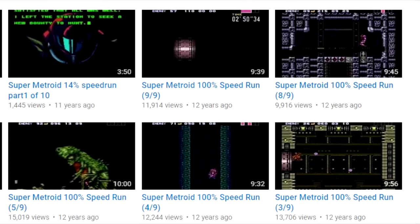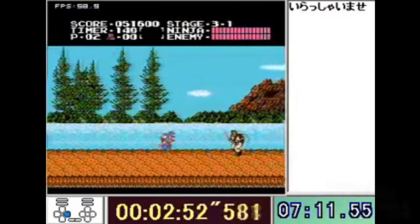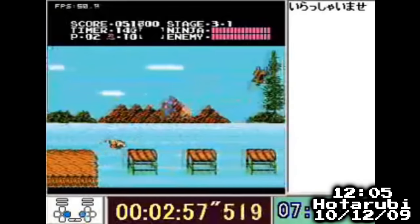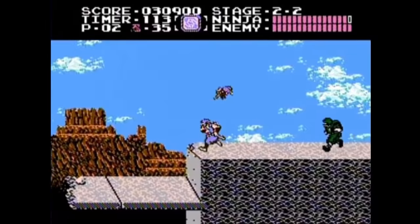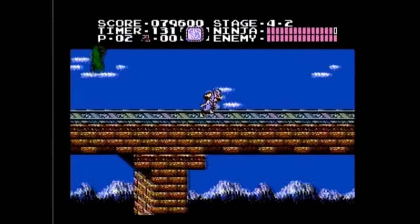Everybody knew Hodorubi's record was legitimate — he's one of the most legendary speedrunners of all time, having held world records in Super Metroid, Ninja Gaiden 2, and several other games, each with video proof. During research for this project, video for his Ninja Gaiden 1 run was ultimately found, so it probably existed back in 2012 but couldn't be found in the west. So this mystical 12:05 without a video was the time to beat. But by this point, even the 12:31 by Arcus was very, very optimized. Where were 27 seconds going to come off to get a 12:04? Nobody was able to do it.